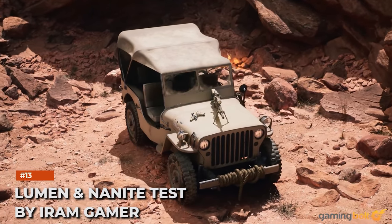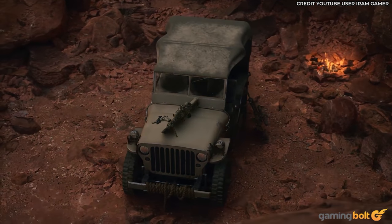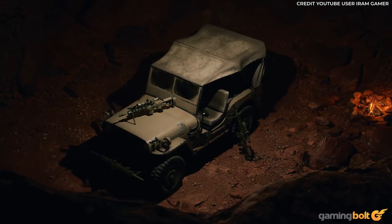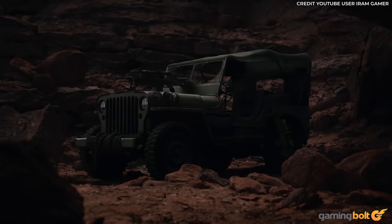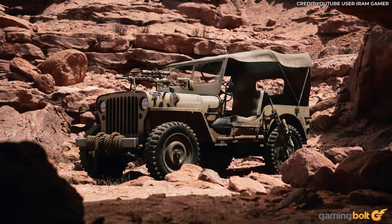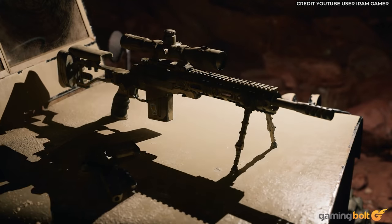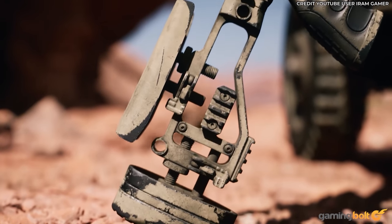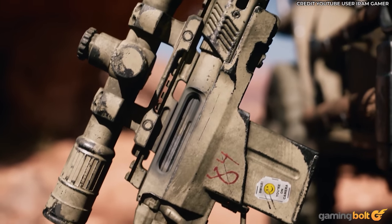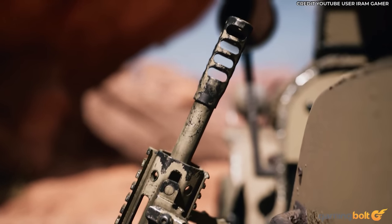If there's one thing I'm enjoying about these Unreal Engine 5 demonstrations, it's how unpristine everything can look — worn-in belt loops, weathered road signs, and rusty metalwork. UE5 is seriously capable of making items just look used. This demo by iRAM Gamer focuses solely on military weaponry alongside a jeep, and it's the perfect example of equipment looking rugged. Just check out the gnarly detail on that sniper rifle — its finish worn away by every trigger pull, its touch points worn smooth by years of battle.